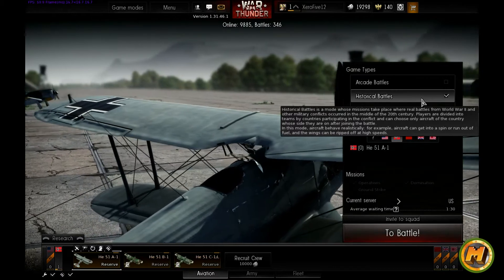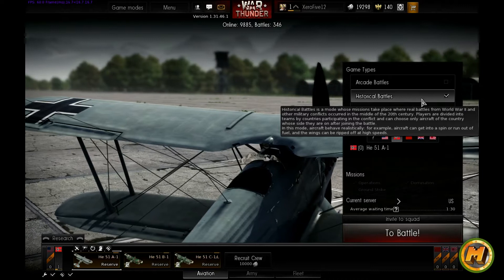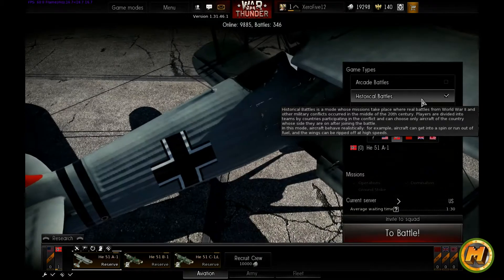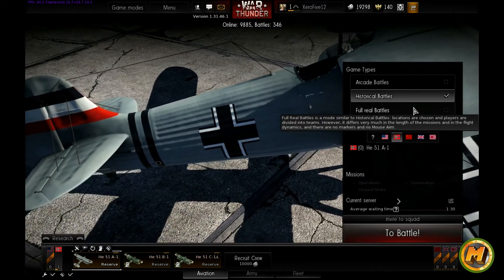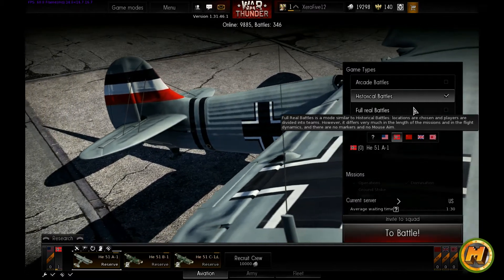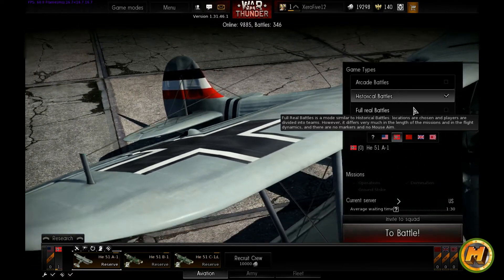In historical battles you actually have to take off and land your plane. You have to be wary of the amount of ammo and fuel that you have, and it's not as easy to maneuver around in the sky. Full real battles are very similar to historical battles although they are somewhat longer and a lot harder to aim since there are no mouse markers.